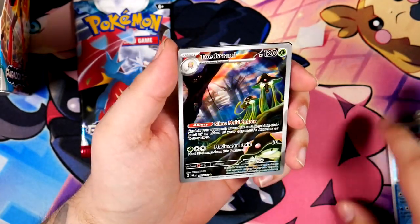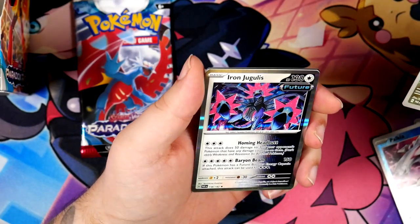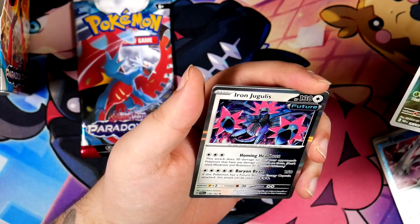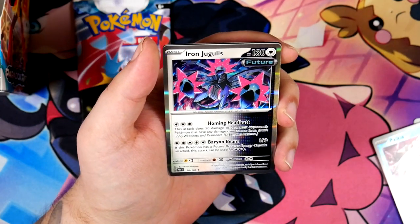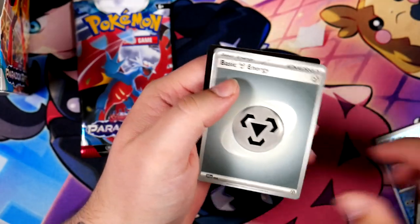A Toadscrewal — here's another cool illustration rare. Nice. An Iron Jugulis — I'm hoping I'm pronouncing that right. That looks like a machine version of Hydreigon. Very, very cool.